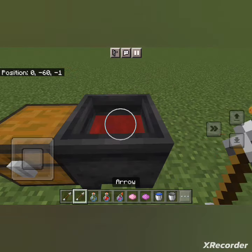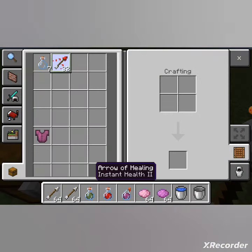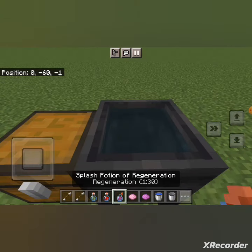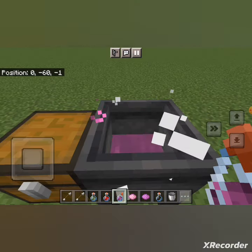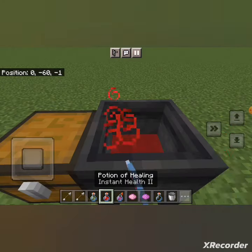And that can be used to dye tipped arrows — it works up to 32. Now when you do this, you can take it out with glass bottles. It'll actually remember whether you had a splash potion or a regular potion.